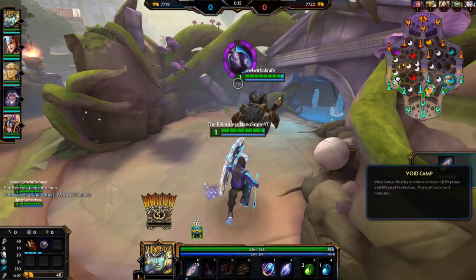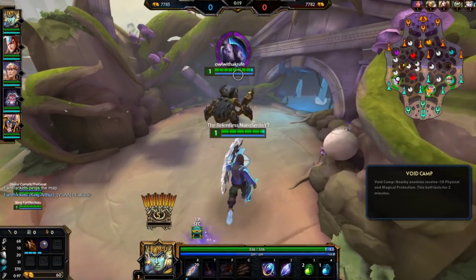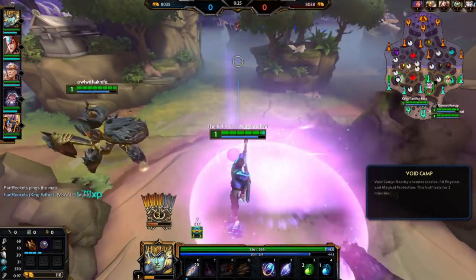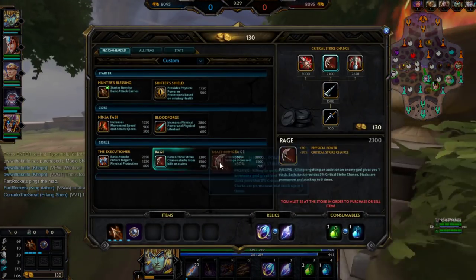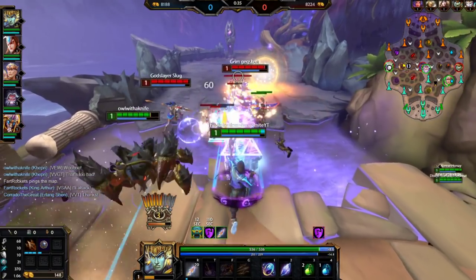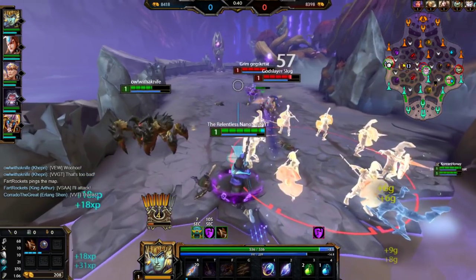You get Shifter or Shield for that power, and then you get a little defense if you were going down. I know it's like a heavy crit meta right now, so crit's really relevant, but I'm too lazy to do all that. We're just gonna go ahead and rock with this build today.